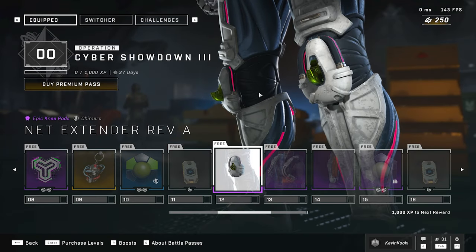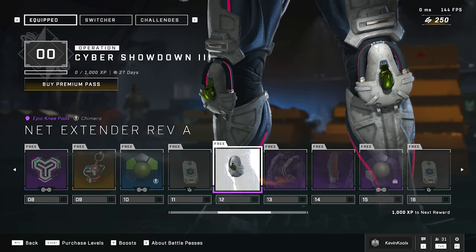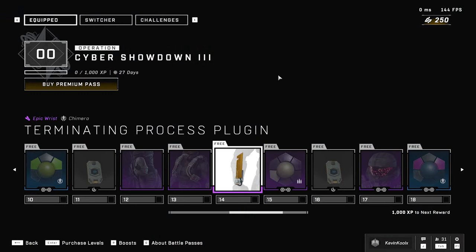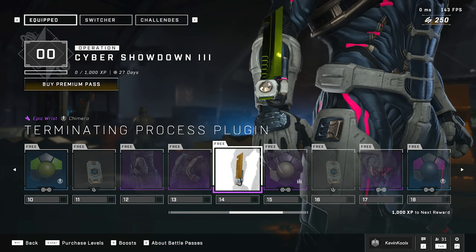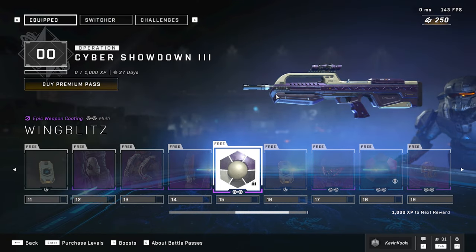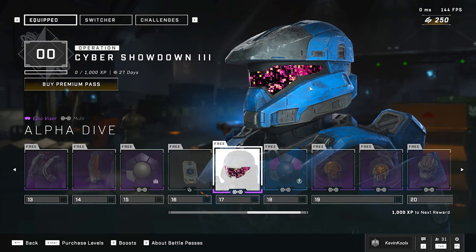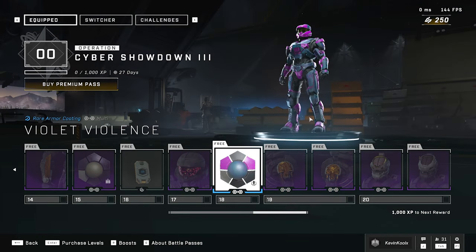Similar to the previous operations, we are finally getting into the armor set for the Chimera Core. You get some knee pads. Here are the chest piece additions right here, which is actually kind of good for the Core itself. Now I'm not the biggest fan of the Chimera Core, but it's there for you. This is like a bit of a blade thing. It does match your visor as well, so keep that in mind. You do have another coating, which is kind of white and purple. Another XP boost. You have the visor right here, which is a cool digital effect. I wish this was animated — this looks like such a visor that should be animated, but it looks pretty good at the same time.